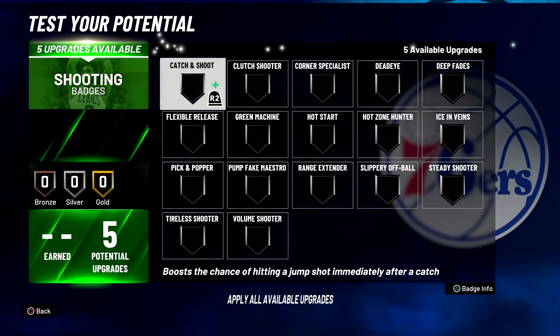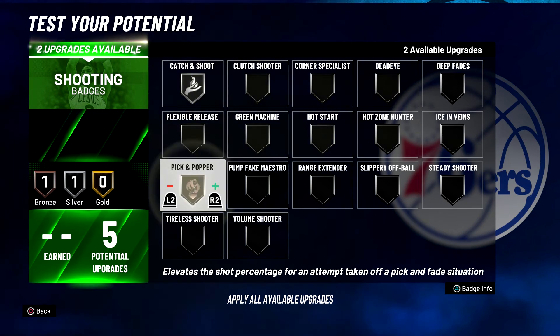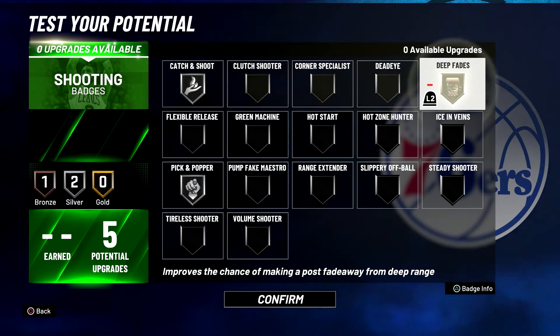For your shooting badges, you're going to put Catch and Shoot on silver, Pick and Popper on silver, and Deep Fades on bronze.